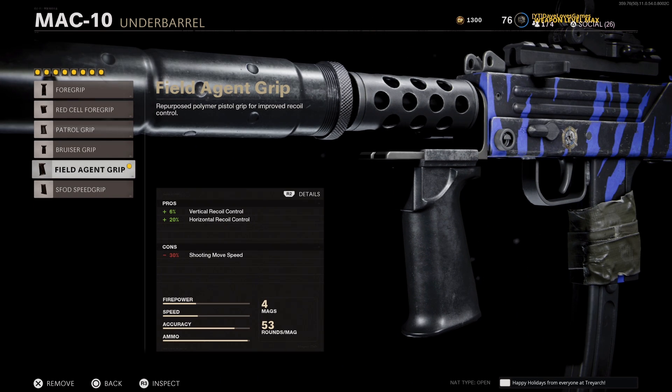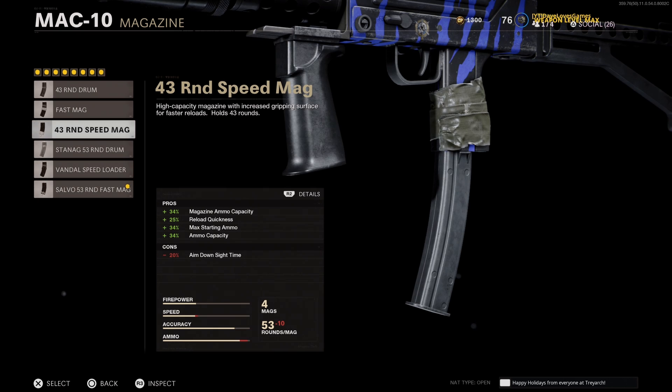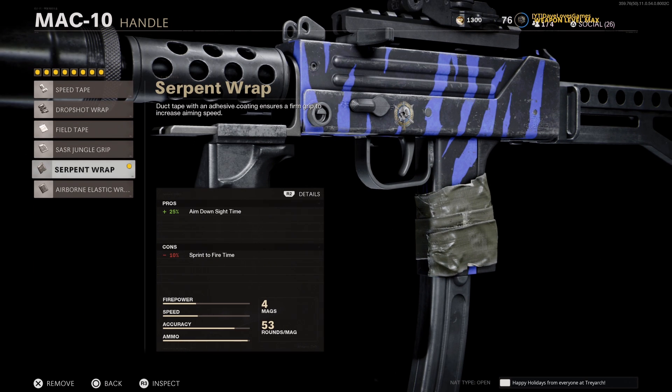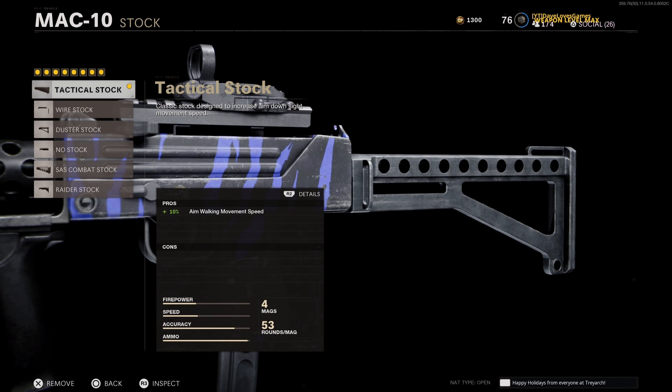For the underbarrel, I recommend the Field Agent Foregrip to cut out both vertical and horizontal recoil, making this thing really smooth. For our sixth attachment, go with the 53 Round Fast Mag if you have it, or the 43 Round Speed Mag — both are great choices. Next, let's offset that ADS penalty we just took from our magazine and go with the Serpent Wrap. And lastly, I recommend the Tactical Stock to increase our aim walking speed and preserve our hip fire accuracy.